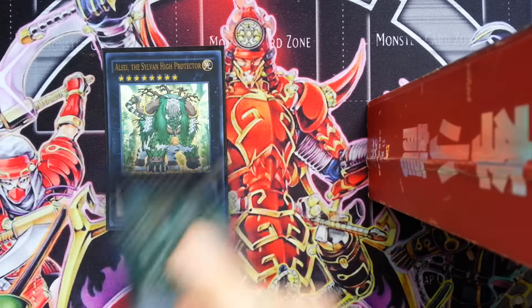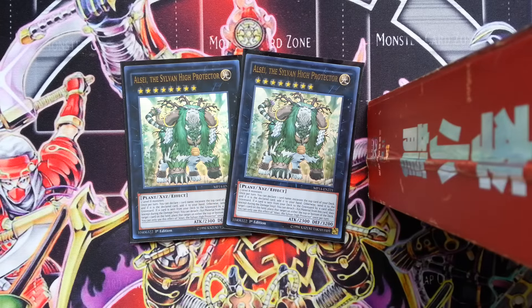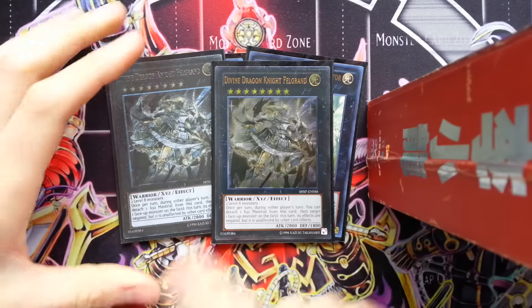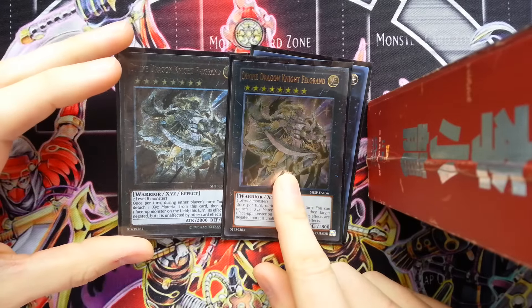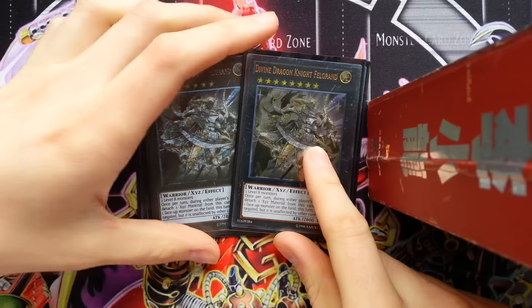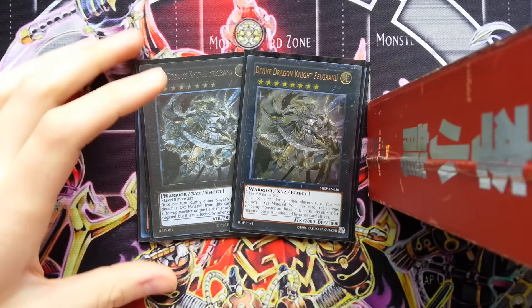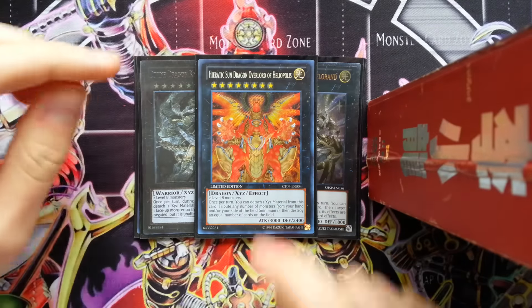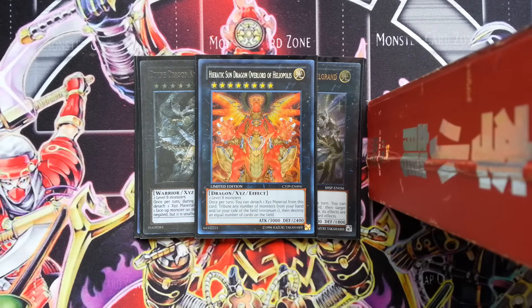Let's go through the extra deck really quick. So we have two Elsay. I would just play one, but I don't have that new level eight XYZ from the gold series - you can just cut an Elsay out for that when it comes out. I am playing two Felgrans. Yes, that is not a real Felgran - I just photocopied it because I only have one Felgran. You do need to play at least two in here; you can even get away with playing three. I think two is perfectly fine just for space issues. And the one Heliopolis. I actually make this guy a lot - he's really good because he doesn't target. One thing I like about this deck is a lot of the cards don't target, which adds a lot of consistency to your offensives. There are so many cards right now, especially like Dark Destroyer, that dodge targeting or can't be targeted.